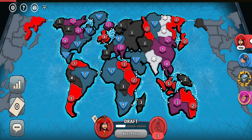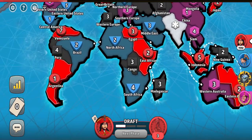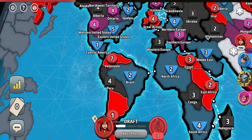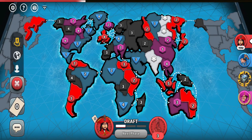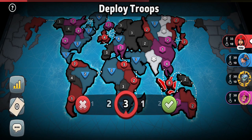Welcome to another episode of RISK. This is another 4-player fixed card game being played with expert-plus ranked players. Let's see what continent I could potentially go for. I have a bunch of troops in Australia and also 7 troops in South America. I think I will just add my troops in Australia right now.